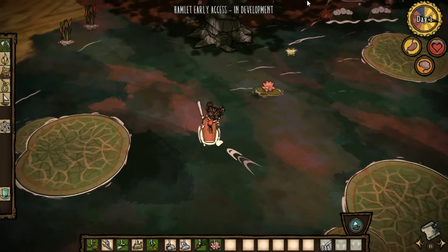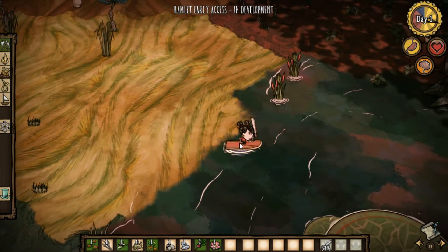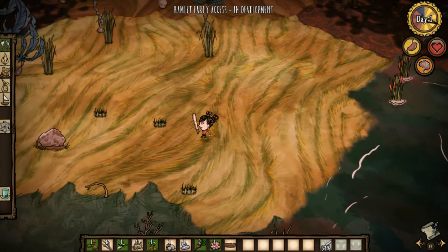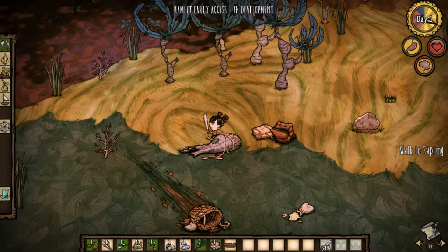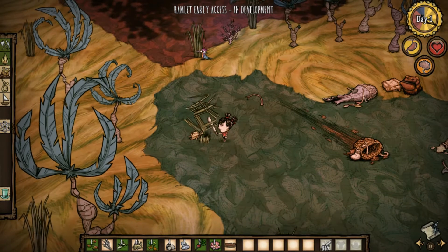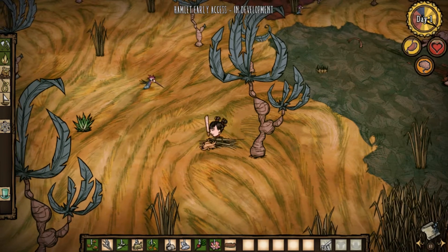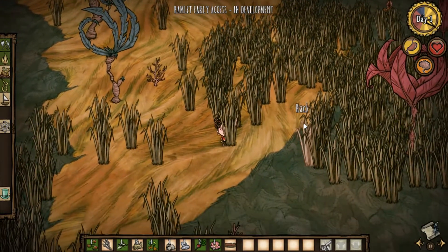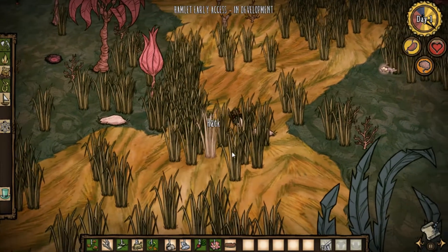And a storm by the looks of it - not great. Which also means if we do play as the robot character, we're gonna have to be very careful because water harms it, so we're gonna need to work out how to create something to block the water if we decide to play as that character. There are a lot of these stringy things here and this entire area - I think I just heard a footstep.